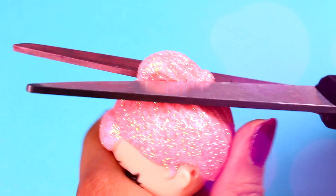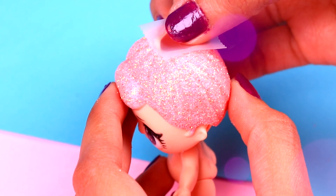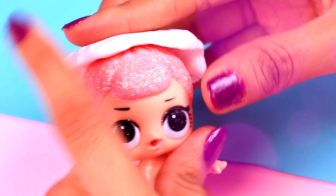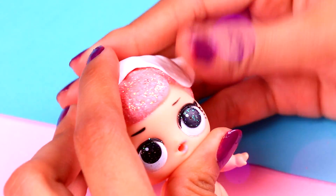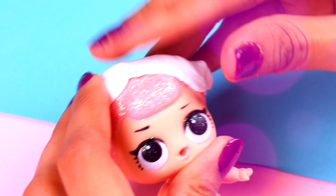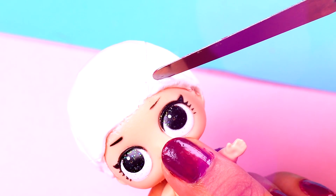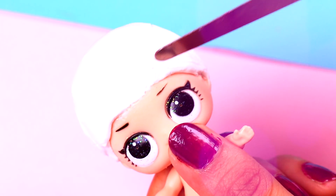We are going to start with crystal queen. We are going to cut off the ponytail very carefully so we can start modeling the hair. We are going to cover the hole with a piece of tape, then start adding foam onto the head to cover it just like a helmet. With the help of a modeling stick, we are going to add texture and dimension to the hair and also create the hairline. We want this groom to look really elegant.